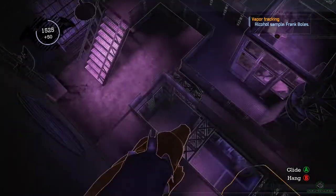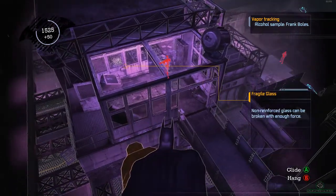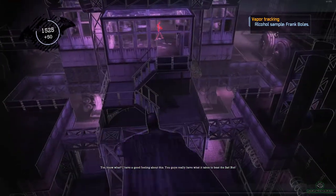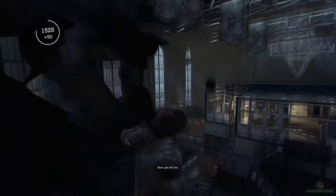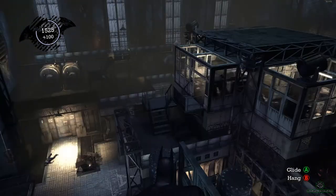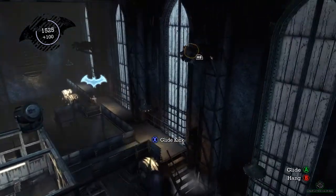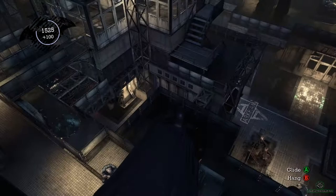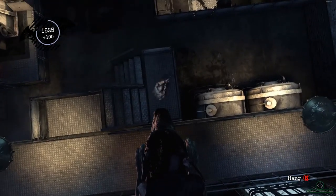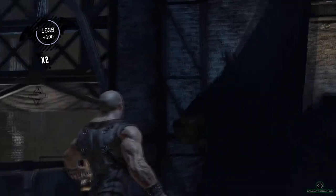This is where we can use our Inverted Takedown. Drop down silently, crouch. Silent takedown — nice! He hasn't got a clue. Is this door open? Little red light — no. There's that fella that way, we can go take him out maybe. No problem. He's scared the crap out of me — that boiler!